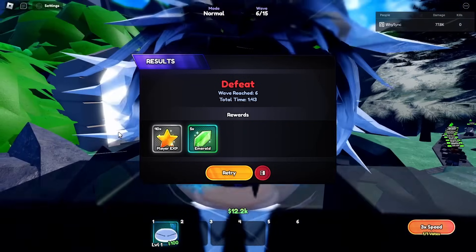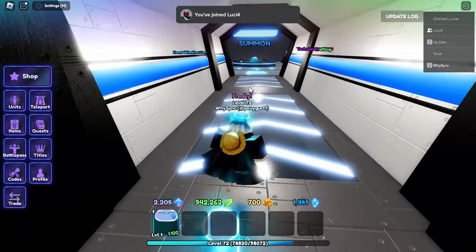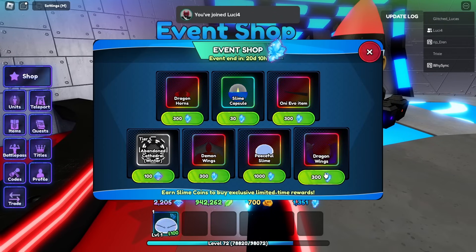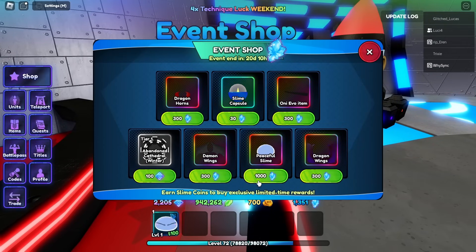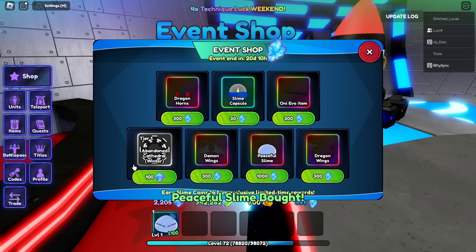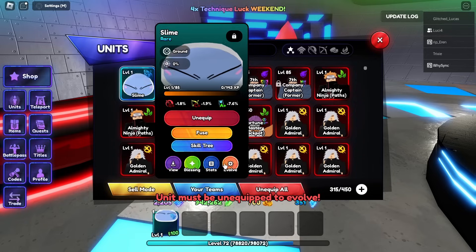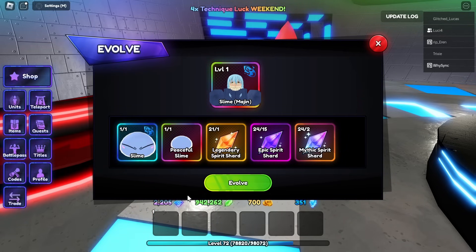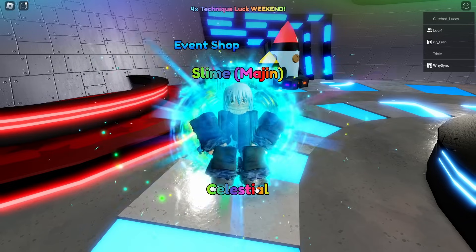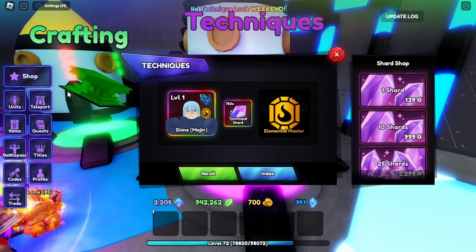Let's evolve him to his second evo. Let me get the evo item - Event Shop, buy the Peaceful Slime, it's the most expensive one but worth it, 1000 Magic Steel. Then let's evolve him - equip that - in three, two, one, boom! There we go: Slime Margin Celestial! He went from a Rare all the way to a Celestial - W's!